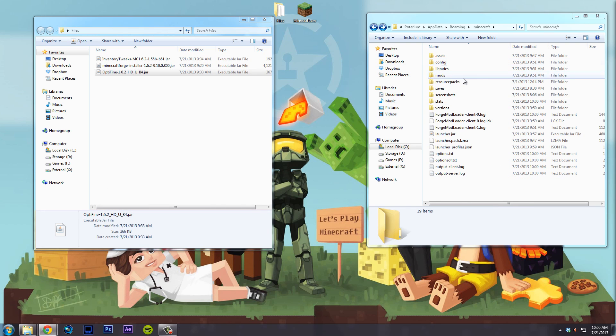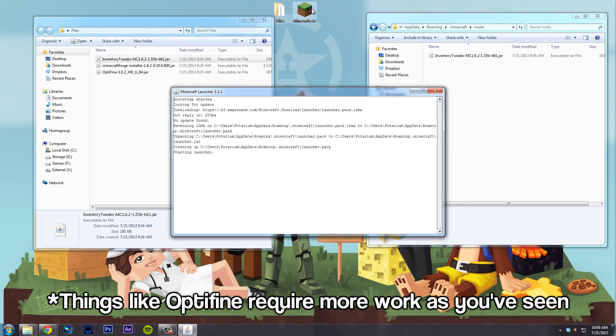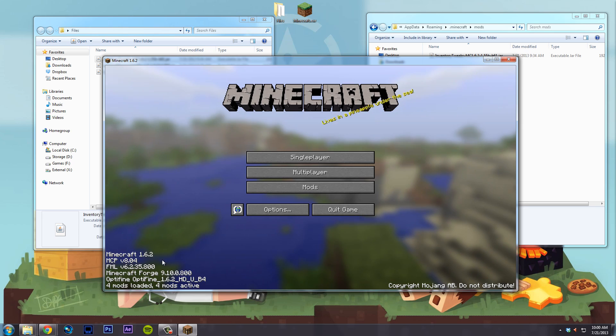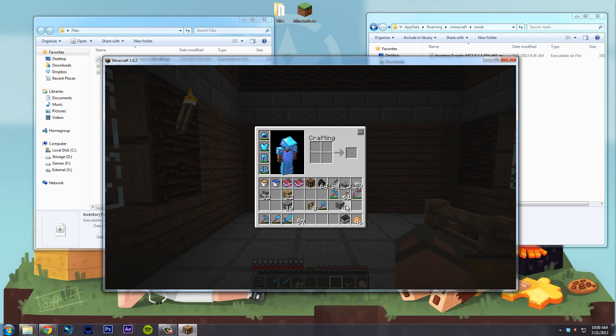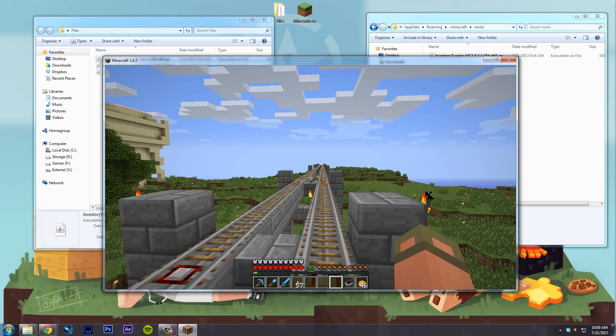Now real quick, before we leave — how to install mods. There's a new folder in your .minecraft called mods. All you have to do is copy the mod you want in there, assuming it doesn't need to be part of the JAR or anything like that. Start up Minecraft one more time and your mod will be installed. To demonstrate with Inventory Tweaks: I'll mess up my inventory, move things out of place, put a bunch of arrows around, and then middle-click — bam, organized. Inventory Tweaks is working, OptiFine is still installed, everything is working wonderfully.